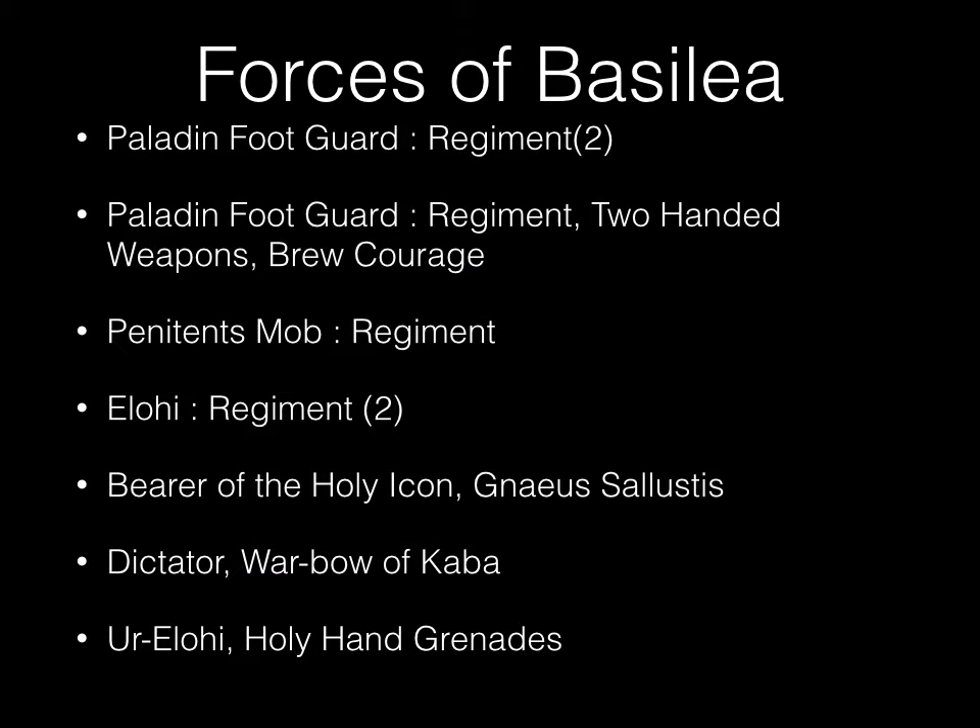The forces of Basilia are as follows: two Paladin Foot Guard regiments with no upgrade, one Paladin Foot Guard regiment with two-handed weapon swap for Crushing Strength 1 and the Brew of Courage, one Penitent Mob regiment, two regiments of Elohi, a Bearer of the Holy Icon, a special character — Naias Salutis, who's a guy in like a lion I guess — one Dictator with the War Bow of Kaba, and one Ur-Elohi with the Holy Hand Grenades.